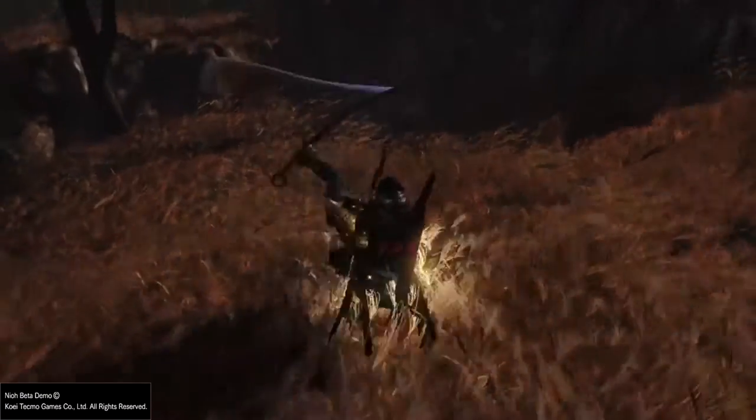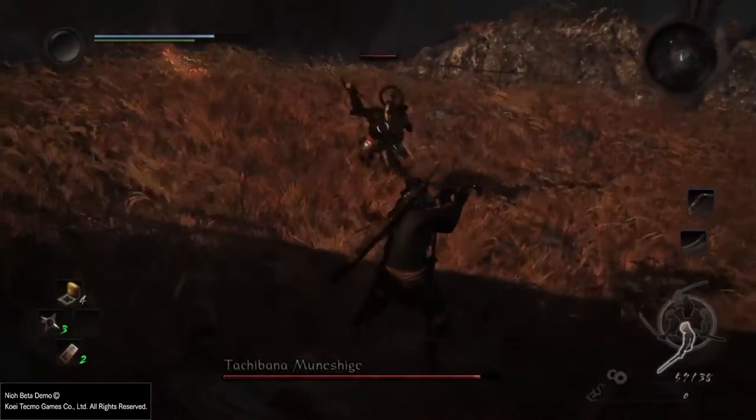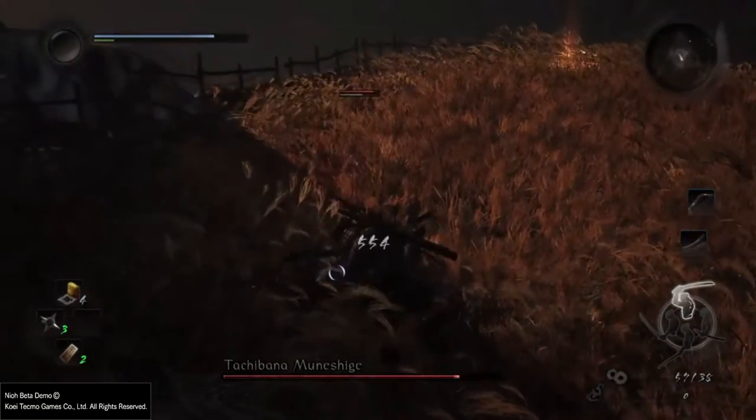The katana flurry. This one is very similar to the quick draw. Just pay attention when he's preparing it with the katana stance, or when he does some back steps, because he usually uses this attack right after.